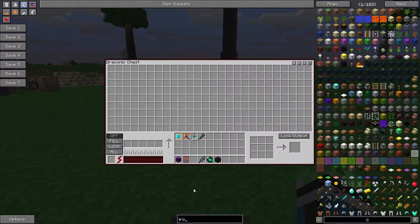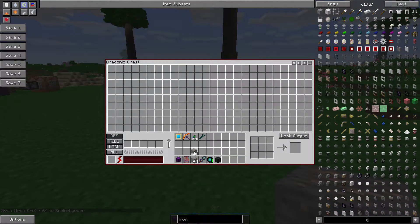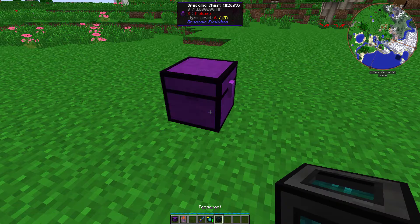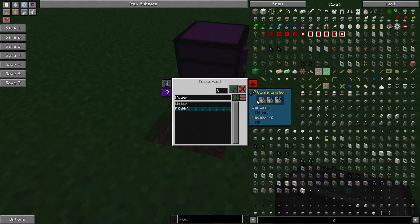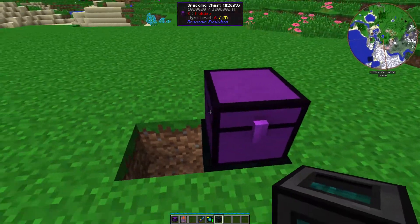Let's get some iron so I can show you. I'll go ahead and just do like five stacks of iron ore. Now of course for the smelter to work, you need to have power connected to it. So I made a power channel on here — now it has power.